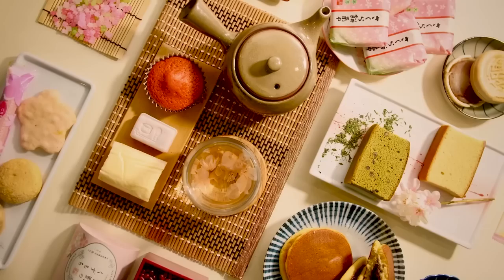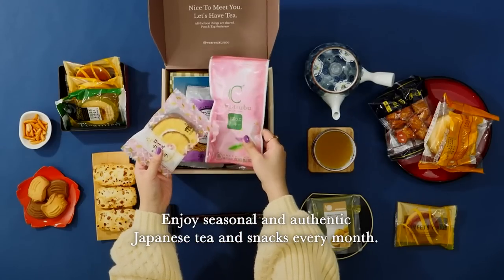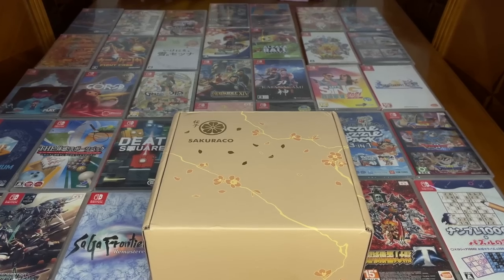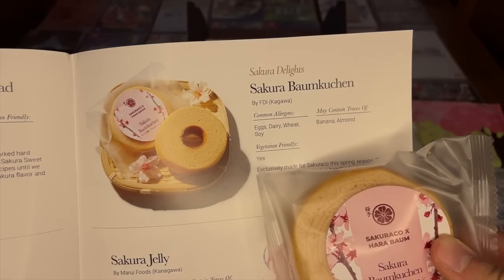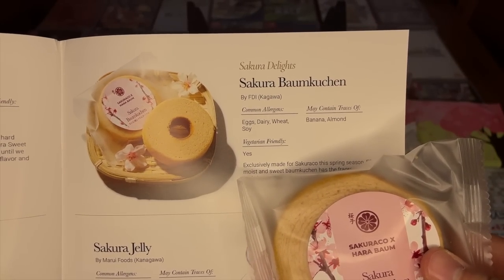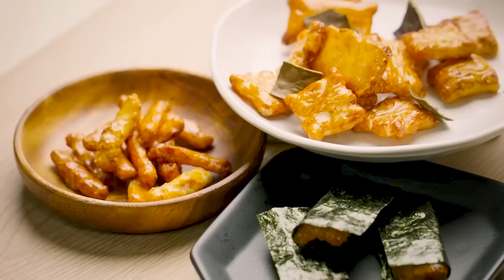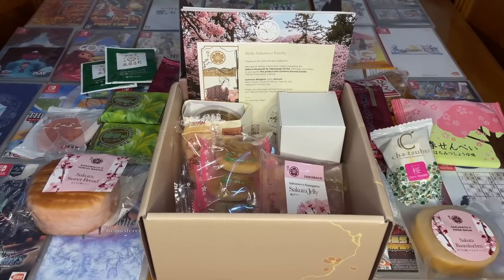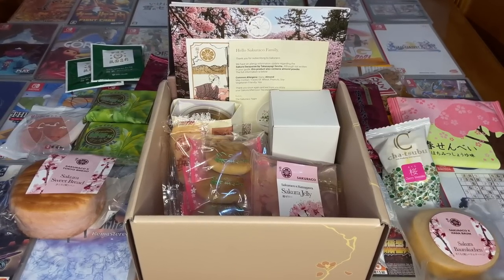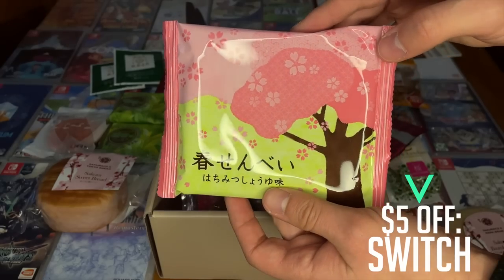This episode is sponsored by SakuraCo. SakuraCo is a monthly Japanese subscription box full of 19 authentic, traditional Japanese snacks from Japan's local artisan snack makers. Each month you get a box packed with fascinating treats, each explained in a lovely booklet so you can feel a bit more cultured. Biscuits, cake, tea — March's theme is afternoon tea, and you even get a nice little cup along with it. Use the code on screen, 'switch', to get $5 off your first SakuraCo order.